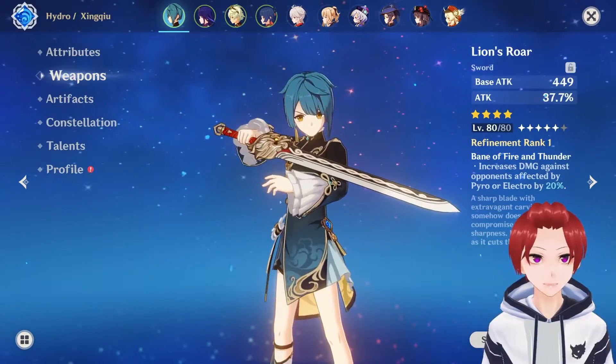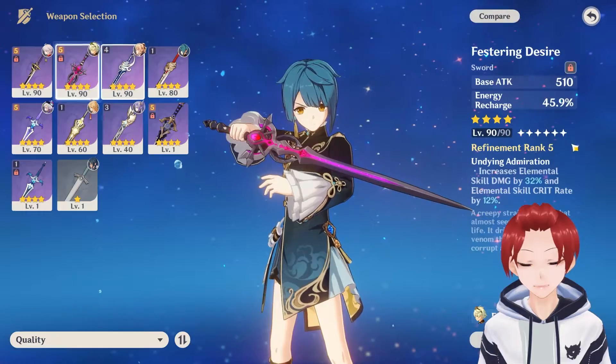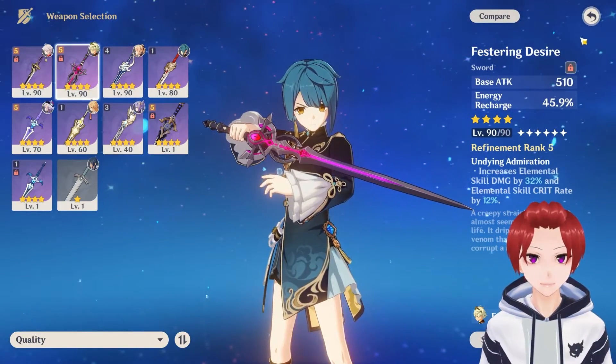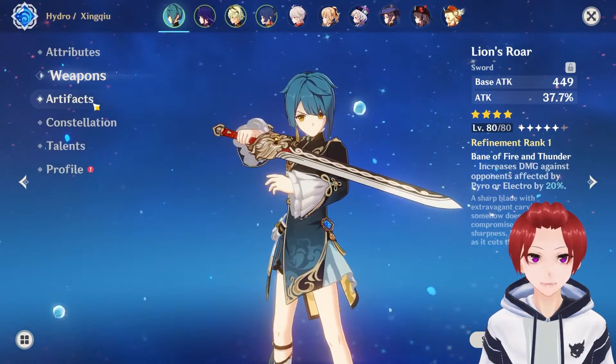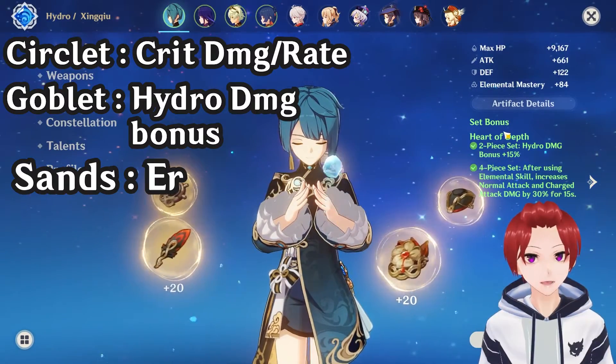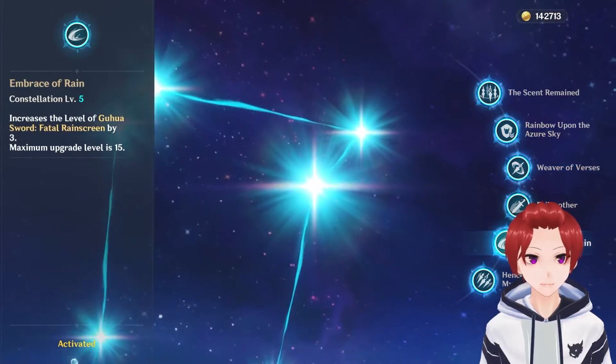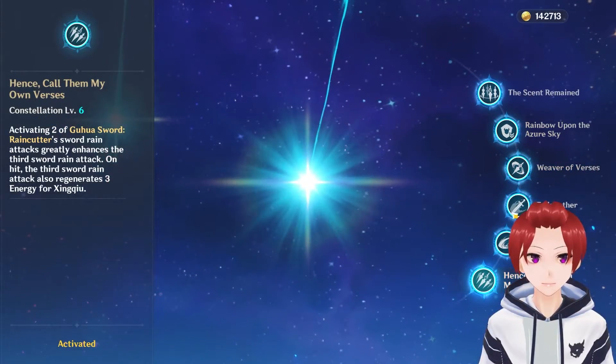For my weapon, I use Lion's Roar. You can use any weapon with high energy recharge to help ready her burst. For artifacts, I use Flower of Paradise Lost, and for constellations C6 is a good one.